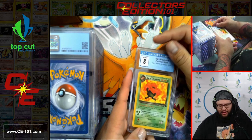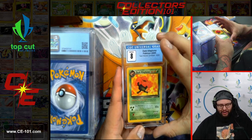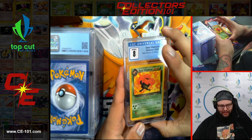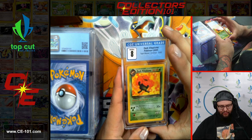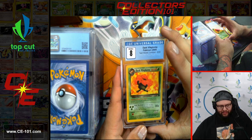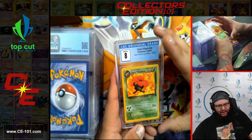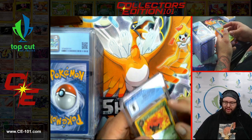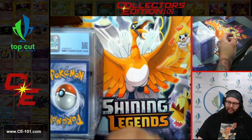Coming up next, another Team Rocket card — we got a Near Mint 8, Dark Vileplume. Again in that beautiful non-foil. Hay Fever: no Trainer cards can be played. This power stops while Dark Vileplume is asleep, confused, or paralyzed. Seems like a typical Vileplume-style effect — I know that 'no Trainer cards' has been a Vileplume ability for many, many years.